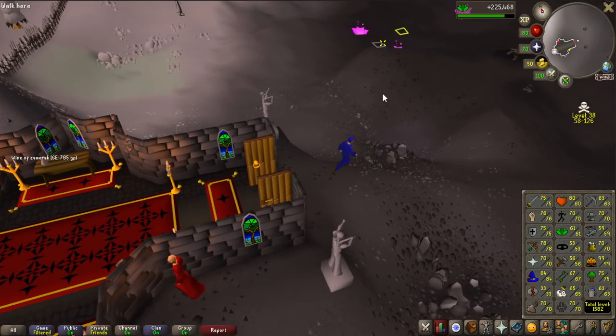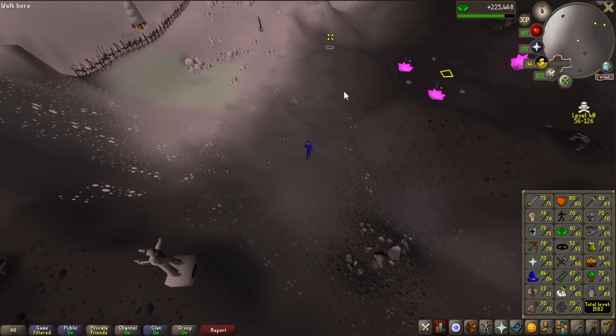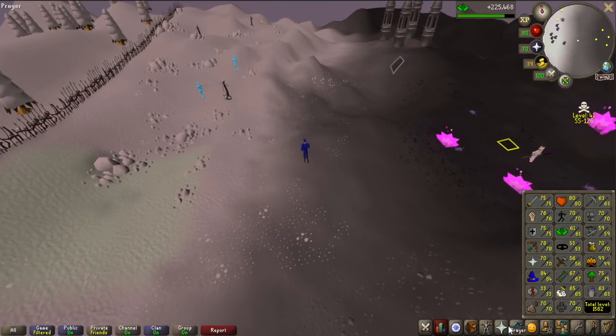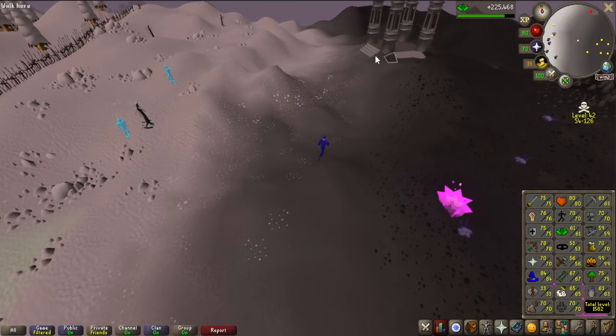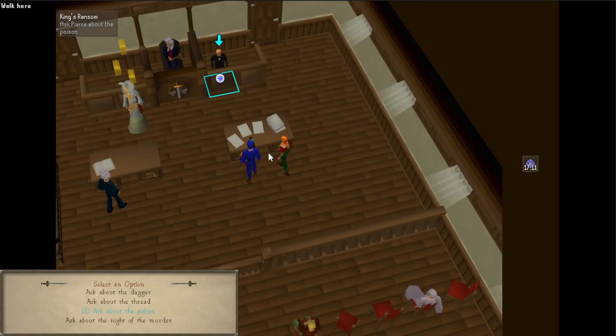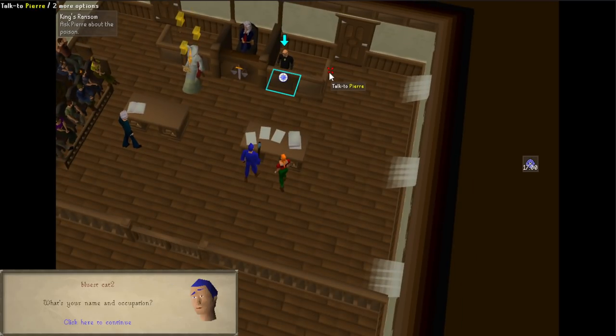Now that I have 70 prayer I might as well complete King's Ransom, because when we're going to do Bandos and stuff like that as a group, it is very nice to have the Piety prayer. This is unironically the worst hitbox I've ever seen - I tried to talk to him but you can't right-click anywhere around him normally. I have to move my mouse here to almost a door. What is that?